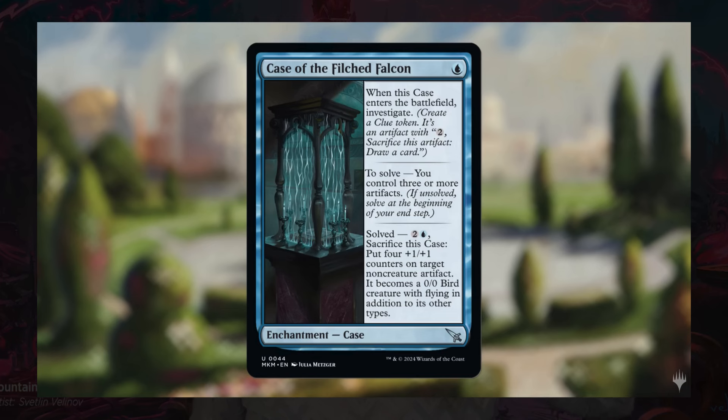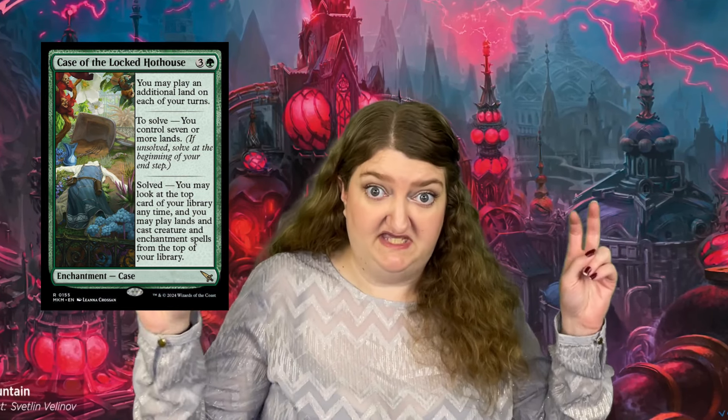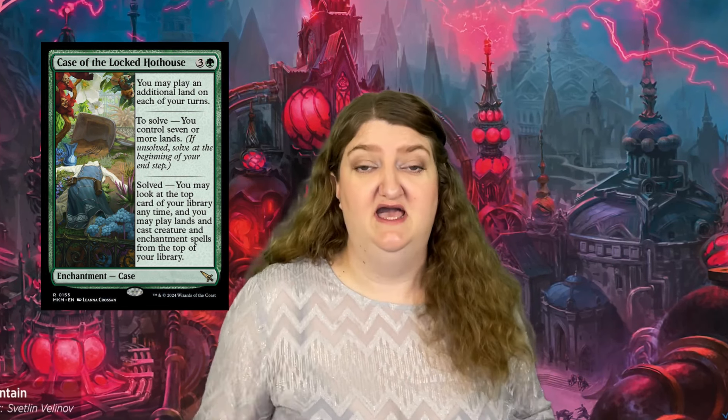Another version of this complexity trend is Sagas. Sagas are a really cool and flavorful card type. In Murders at Karlov Manor, they got a revamp as Cases. This time around, you're not doing something turn-based waiting for different triggers on the Saga. Instead, you have to do something actively — like control a certain number of detectives — before you can solve the case and move on to the next part of the case card. In reality, it is just a form of Saga. The renaming of these mechanics does add some flavor to make the set more thematic, but it also adds a lot of confusion, with players having to constantly check these different things. So what do you think of all this complexity creep, the many variants, and the many variants of mechanics? Let us know in the comment section.